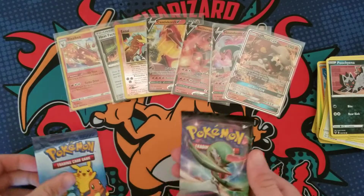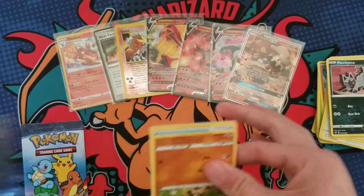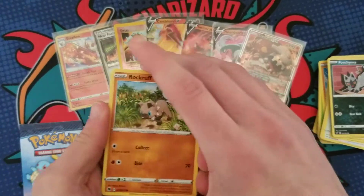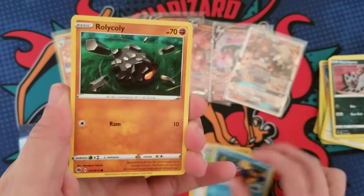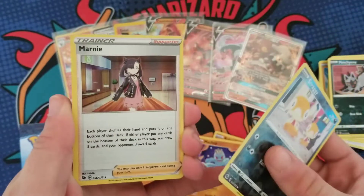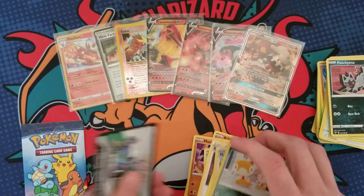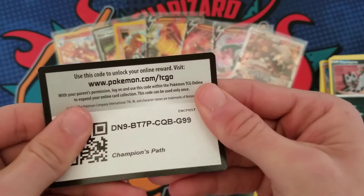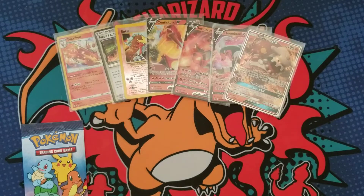We have a Champions Path pack left, and last time I opened this set I hit a Zard first pack, but I highly doubt I'll be able to pull another Charizard that soon. Here we go — Marnie. Okay, that's pretty rough pulls.